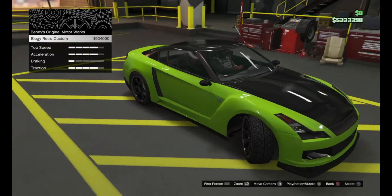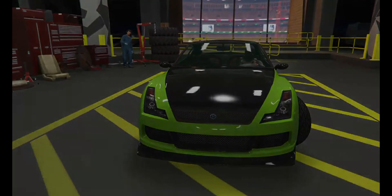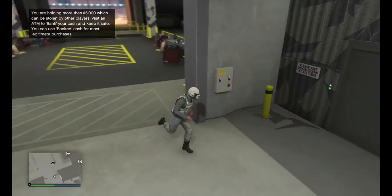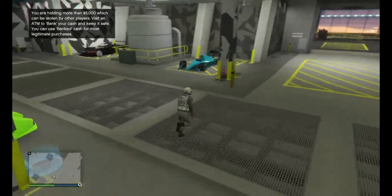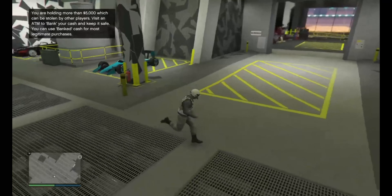Hover over Benny's Original Motorworks, then hover over 'Elegy Retro Custom' for about five seconds, then back out of everything and exit the workshop. You should load out, and as you can see I have sold the Elegy for 900k — I did not buy anything, I just sold it for 900k. Try it yourself — this glitch is 100% legit. I doubt it will get patched very soon.